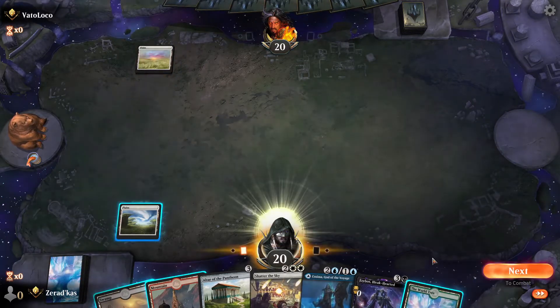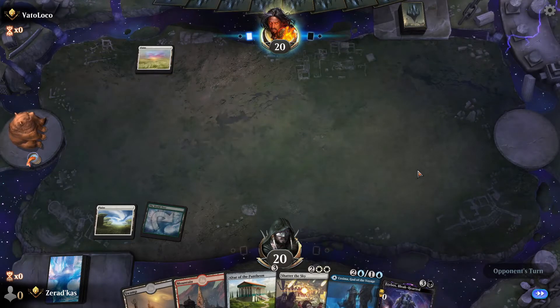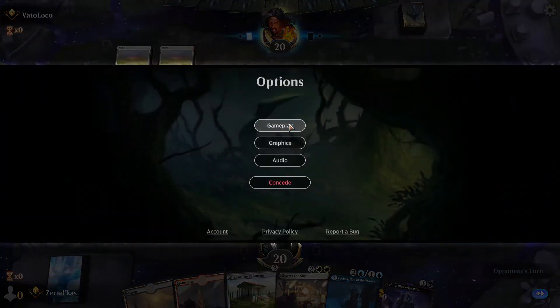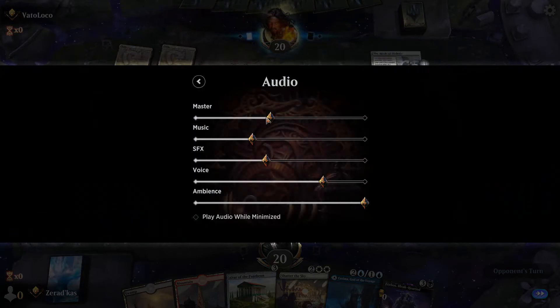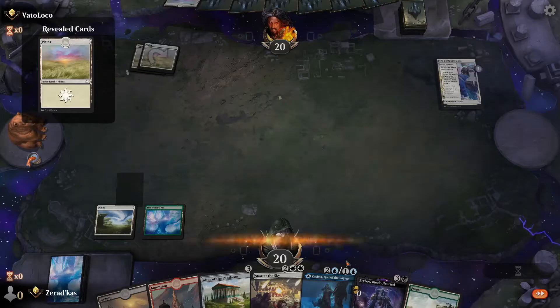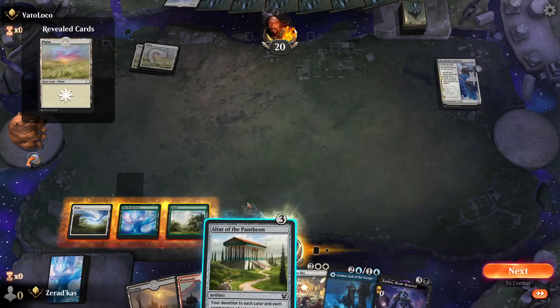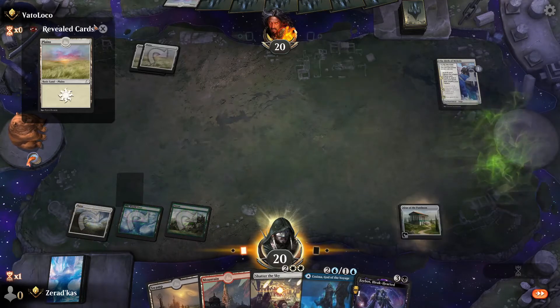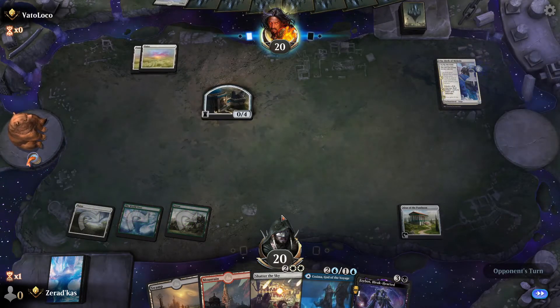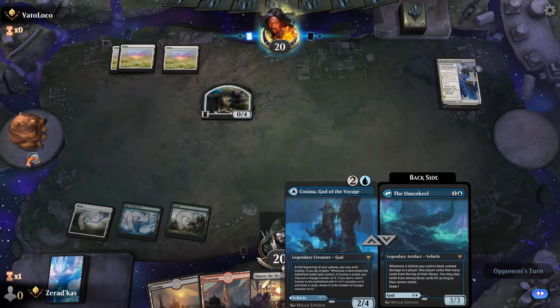There's the World Tree on curve — I'm going to turn the volume down a little. We have no ramp; I mean I guess we can do some stuff. What does she even do? I don't even know what half these gods do, I just threw them in there.